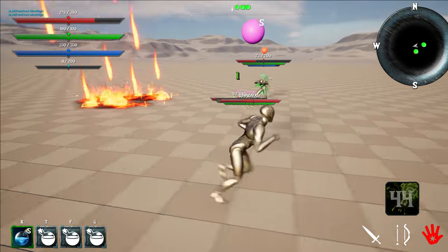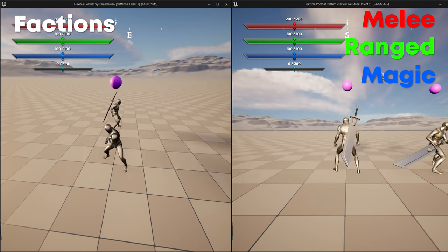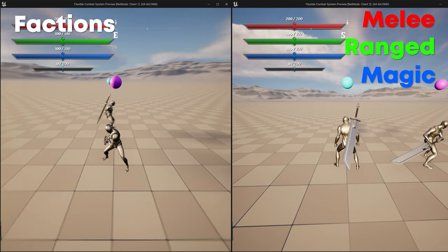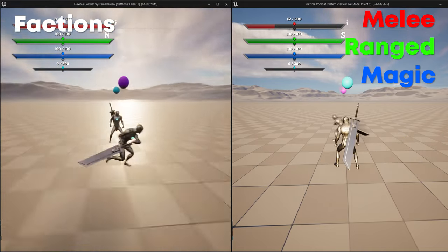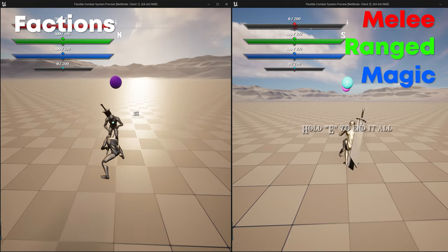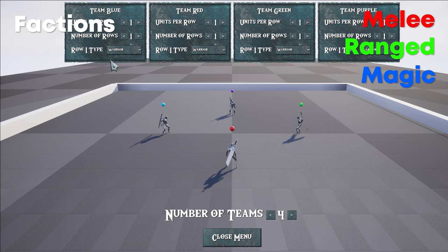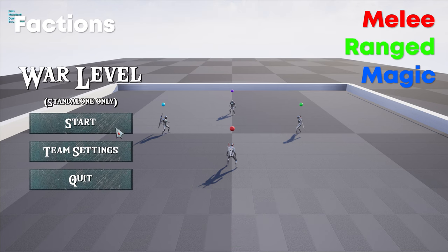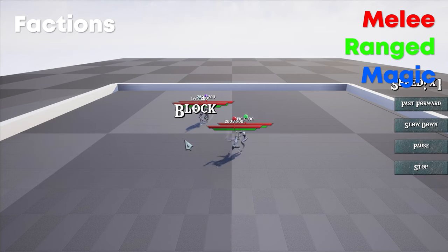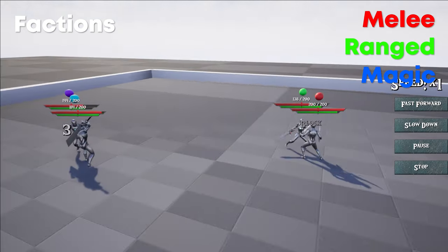Now let's jump into shared features, kicking off with factions — essentially another word for team. All this means is that you can have more than two teams. Players can attack other players from different factions, and likewise with AI. Factions have enabled setting up wars with multiple teams fighting each other. The options for friendly fire — player hitting player, player hitting AI, AI hitting player, and AI hitting AI — are all toggleable.